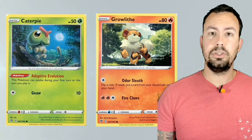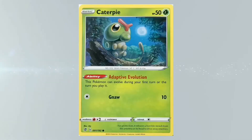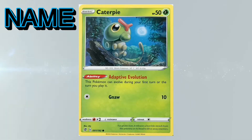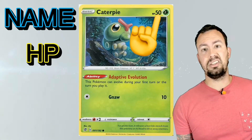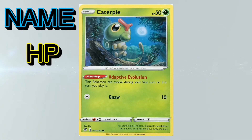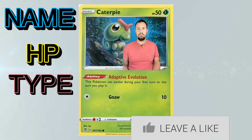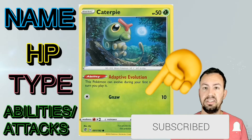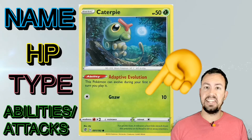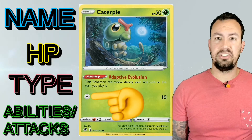Pokemon are the characters you'll use in battle. There are basic and evolution Pokemon. This is their name. HP, or hit points, is how much damage a Pokemon can take before it's knocked out. This is the Pokemon's type. Here's the picture. This area is for abilities or specials and attacks. These energies are what's required to perform an attack.